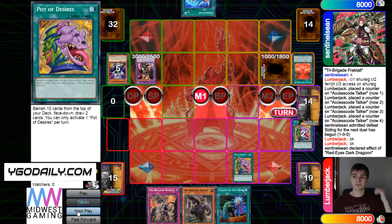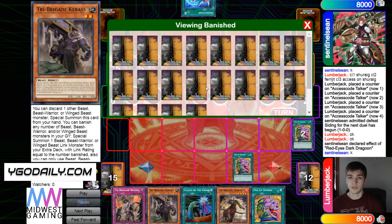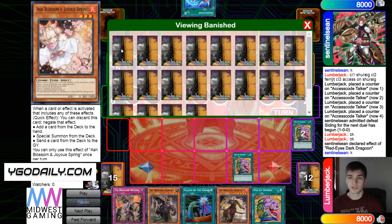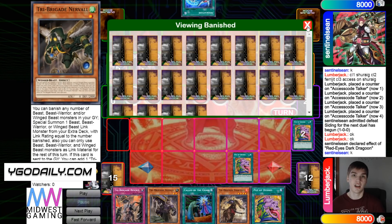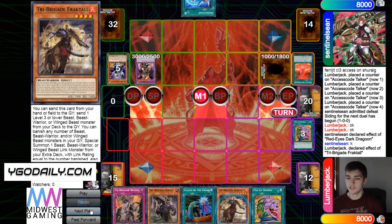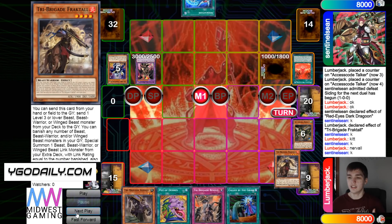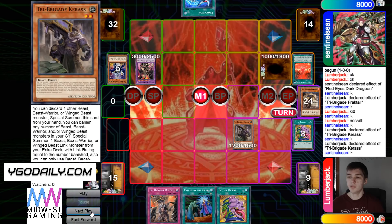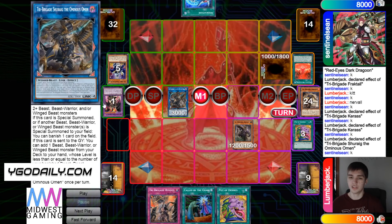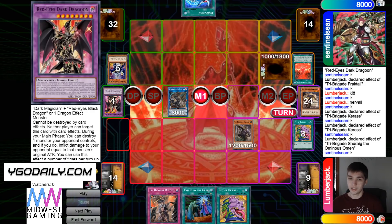Then they activate another Desires because its activation was negated, so they can activate another one, and draw off the Fractal Desires. We see they went through a lot — one Kit, one Kuraz, two Kits, one Kuraz, one Nerval, two Nerval. They banished half their deck, but they still have plays. Fractal — get rid of itself, dump Kit, Kit's effect dump Nerval, Nerval goes and adds Fractal. Then get rid of Fractal for Kuraz's effect, bring itself out, Kuraz's effect banishes four, brings out Omen. Omen's effect activates and resolves — banishes Dragoon. This does not target; it banishes on resolution when it resolves, so you can just out Dragoon.